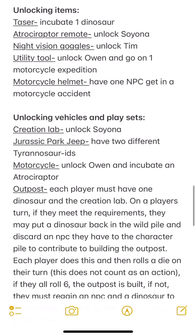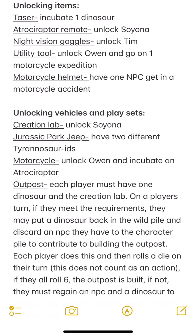Unlocking items: to get the taser you need to incubate one dinosaur. To unlock the atraciraptor remote, you need to unlock Soyona - so some items unlock automatically when you get the NPC. To get the night vision goggles you have to unlock Tim. To get the utility tool you have to unlock Owen and go on one motorcycle expedition. For the motorcycle helmet you have to have one NPC get in a motorcycle accident.